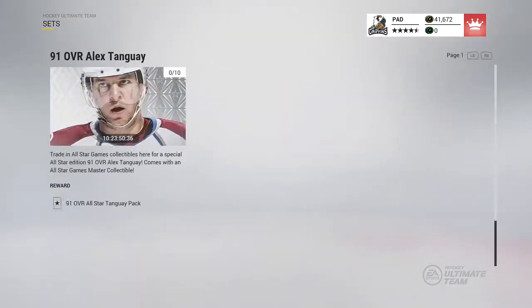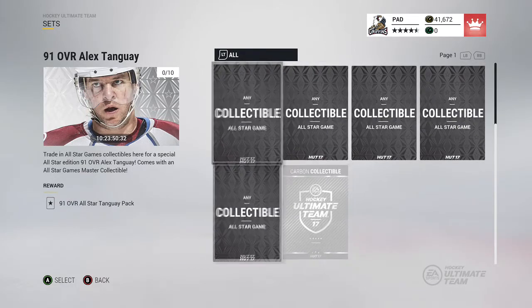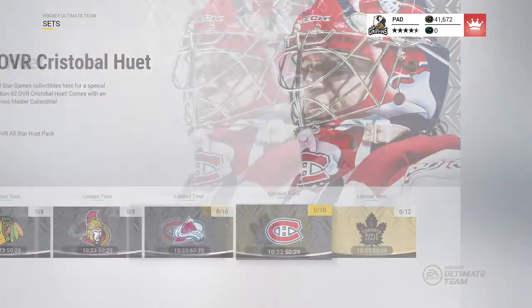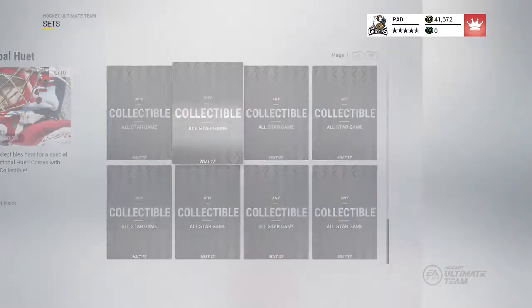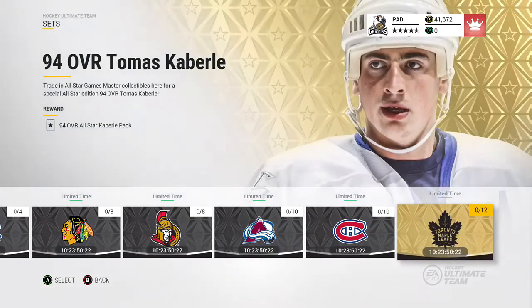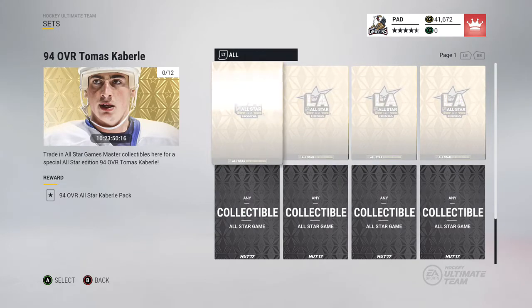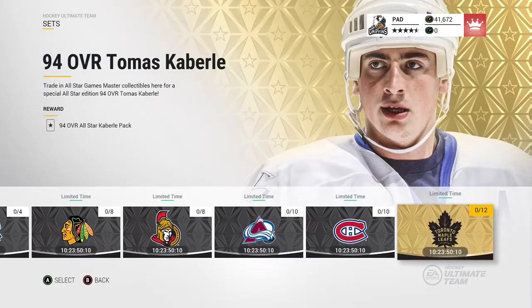Then we got the 91 Alex Tangi — just a little bit of an update. We basically have nine all-star and then one carbon, just basically pricing it up. Then we got another one for a 92 OVR, and then we basically have this 94 Thomas Calibre which you need the master set — a match for master collectibles and a couple carbons. This player is definitely gonna be pretty damn good. I actually can't wait.